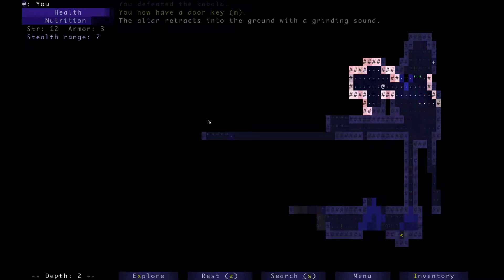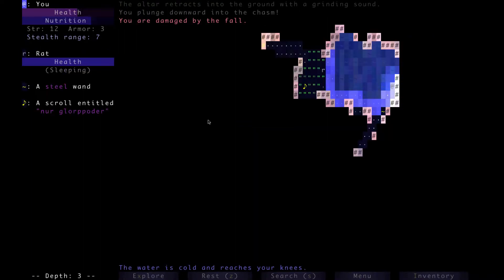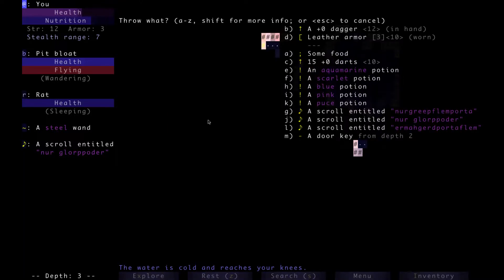I picked up a key off of an altar right now, and it triggered a trap which is causing the floor to collapse in the other room. I didn't really have much choice there. Which sent me down to floor number three. I see a steel wand and a pit bloat, which can potentially send me down to floor number four. This is a fast track to floor 26, boys.